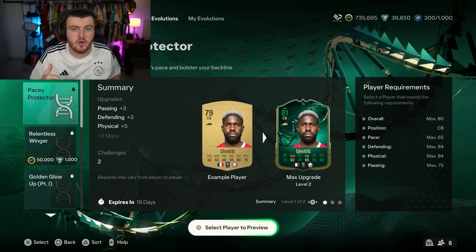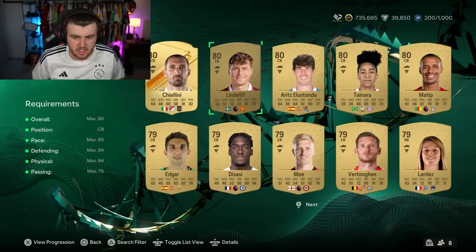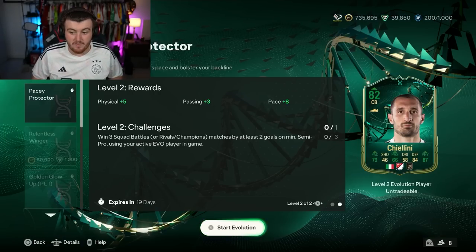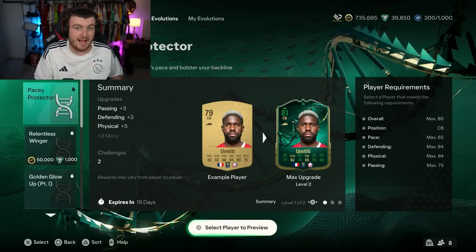You'll be able to pick from multiple different ones and the majority of them are free. There is one that's expensive — there's one behind a paywall and the rest are free. The way you pick your players is from your club: buy the player, store them in the club, click on the player, put them into your evolution and click start. Once you put a player into Evolutions, they become the untradeable Evolutions version and you can't revert them back to being tradable. It's irreversible, so don't put somebody in that's expensive if you want them to be tradable after.